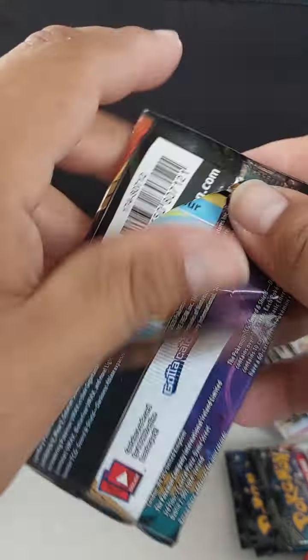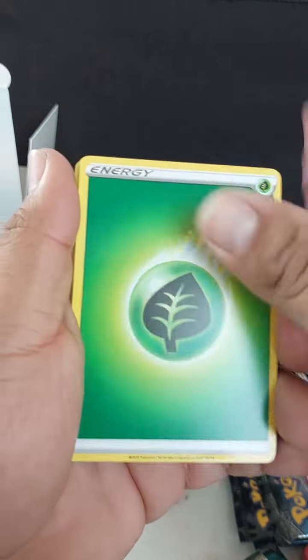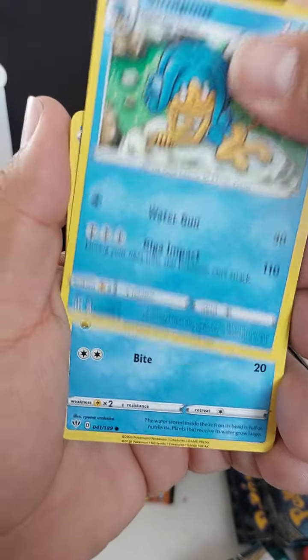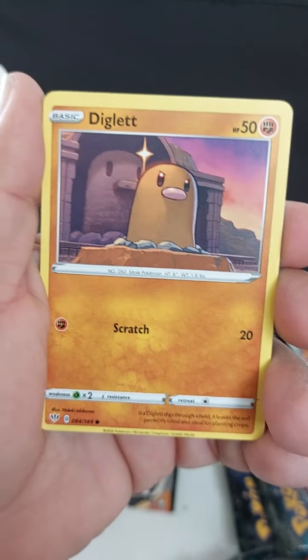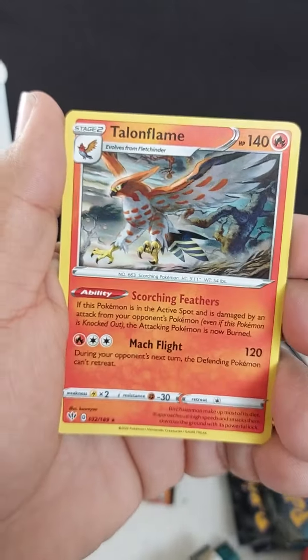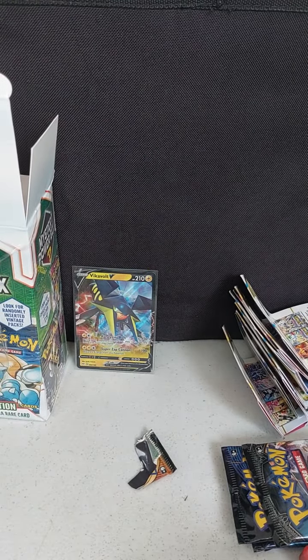Final pack for today — let's see what we get, see if we can pull something good. Energy, Bird Keeper, Snom, Panpour to go with the Snom, Shelmet, Scraggy, Diglett, Tauros, Scraggy again, Titan Flame for the rare. Okay, nothing in those packs.